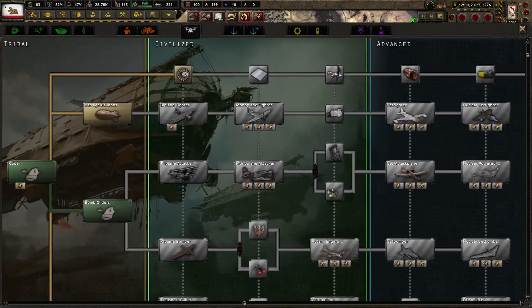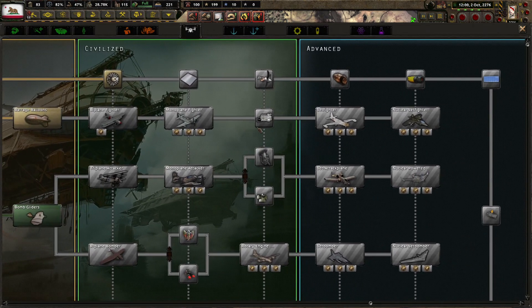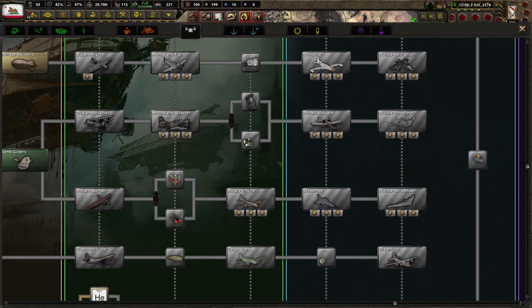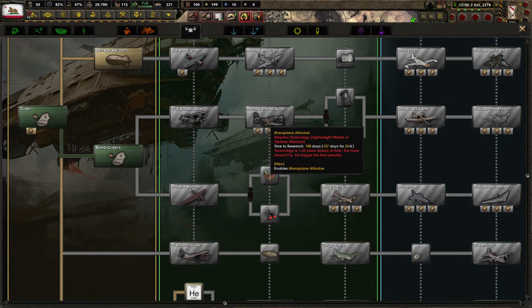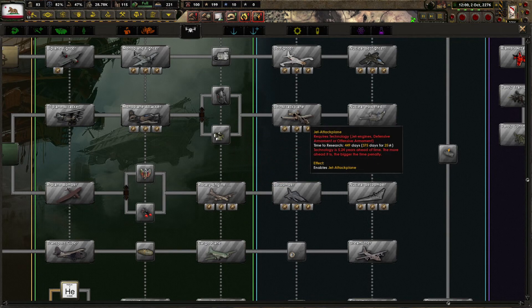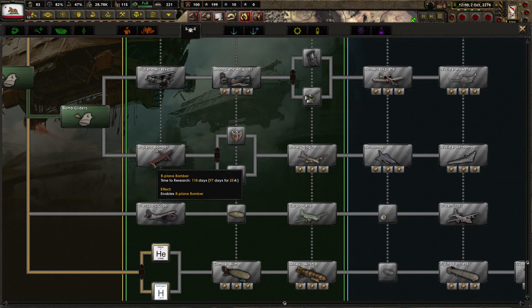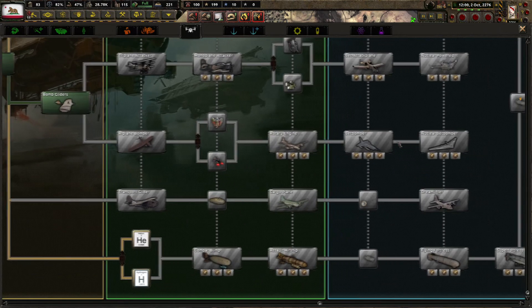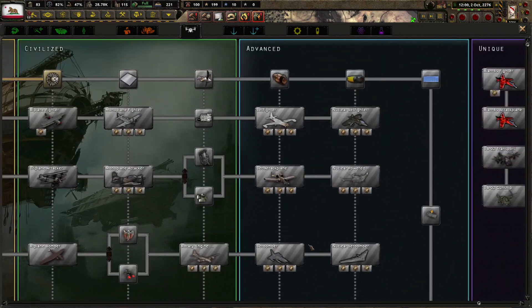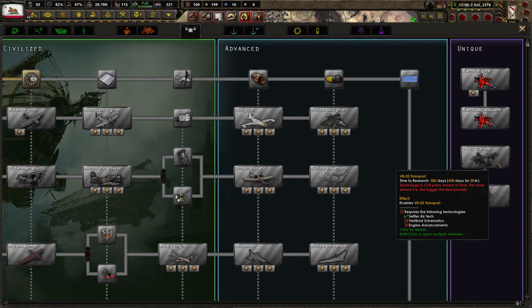Garage balloons — what does that lead to? Biplane fighters, monoplane fighters, jet fighters, nuclear jet fighters. This route goes triplane, monoplane attackers — those are ground assault vehicles. Jet attack planes, nuclear powered. R-plane bomber, rotary engine, jet bomber, nuclear jet bomber. And Vertabirds in here.